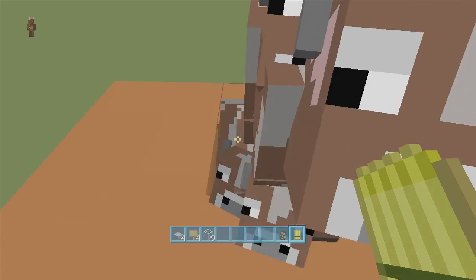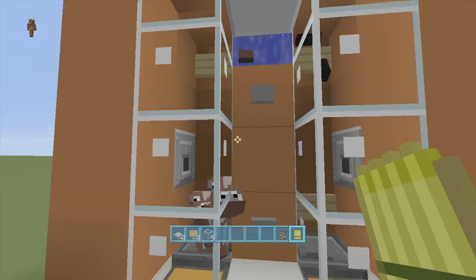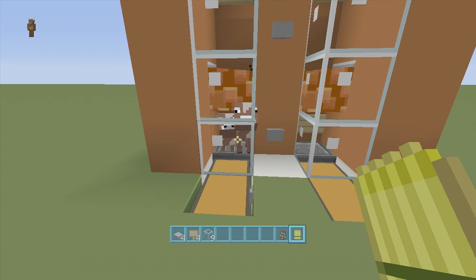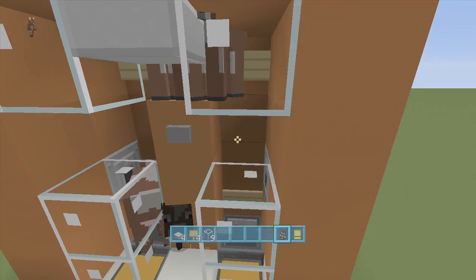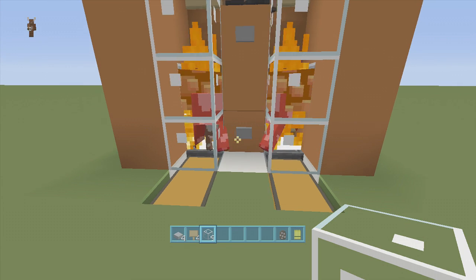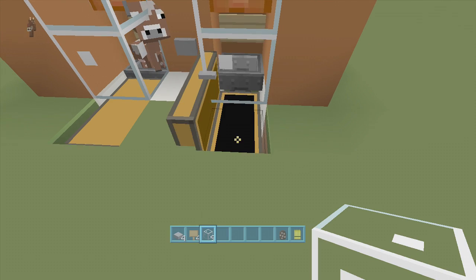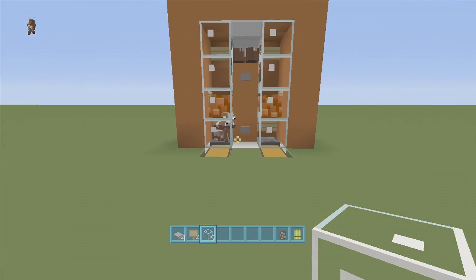We feed our cows from up here and make some baby cows — there we go, we got one, two baby cows. Click the water off, and as you can see when I turn on the lava the babies stay alive until they grow up. Let's go all-in and cook some cows — click the button, the adults get cooked, the babies stay alive. Inside our chest we have steak, leather, and some cooked pork chops. That's how you build my cow slash pig breeder and cooker! If you enjoyed this video, make sure to leave a like and subscribe. Peace!